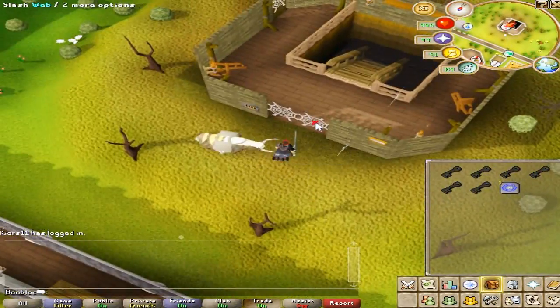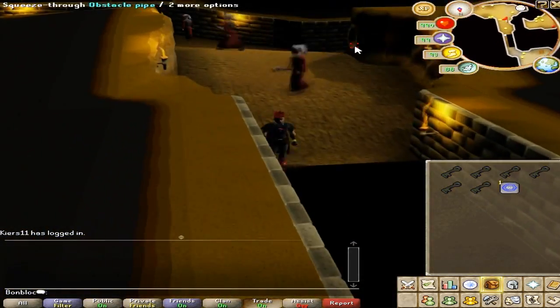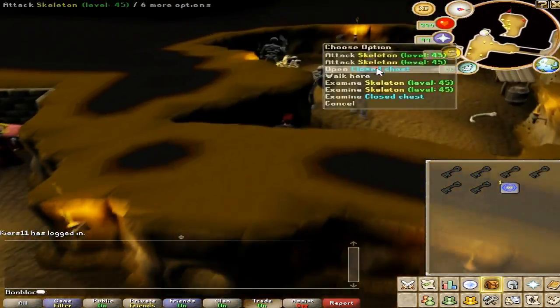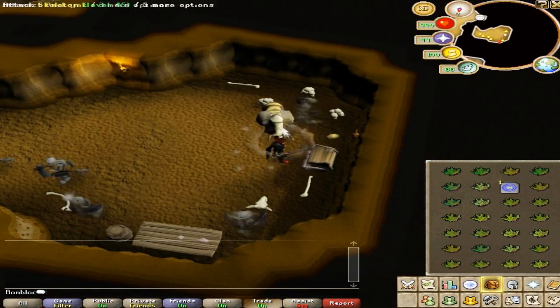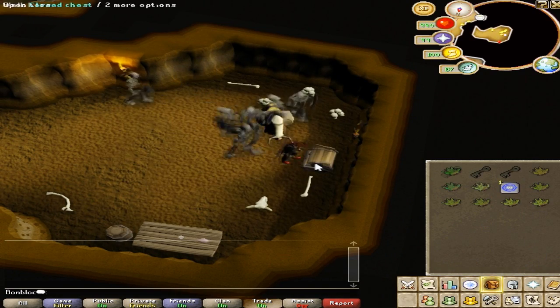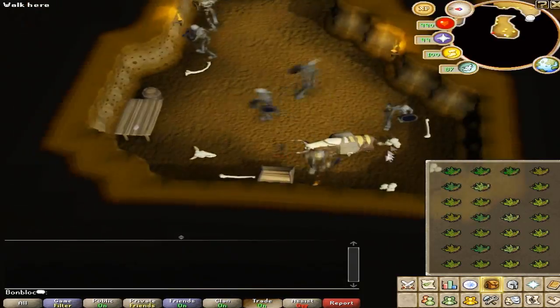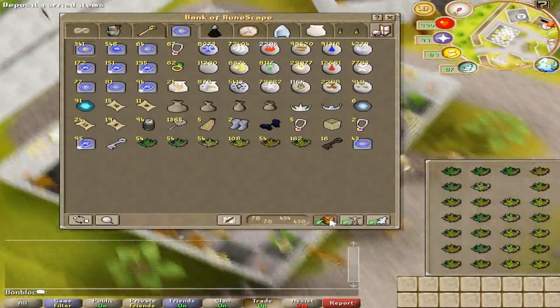For those with a pack yak, it goes the same way only this time you bring six keys. Go through the wall, downstairs, use the agility shortcuts, go through the pipe. The only difference here is that you drop three keys first, then open the other three chests, put those herbs in your pack yak, then pick up the three dropped keys and use them on the chest again, and then teleport back to the bank.